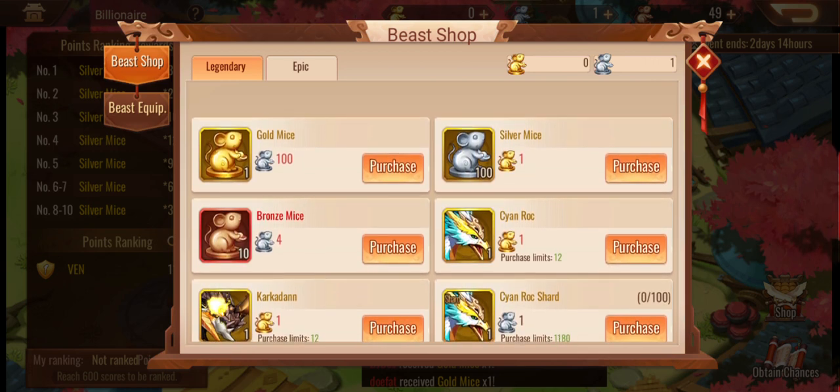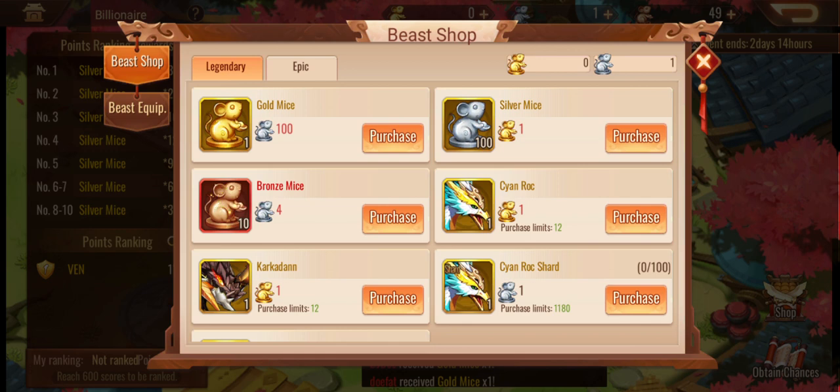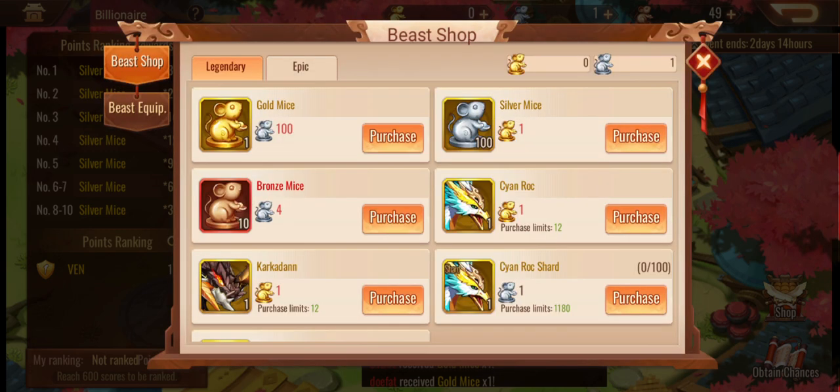You can't exchange up unfortunately — so 10 bronze mice, you can't exchange for silver mice. You would exchange for silver and get 10 bronze mouse back. It's a trap. Don't do it.